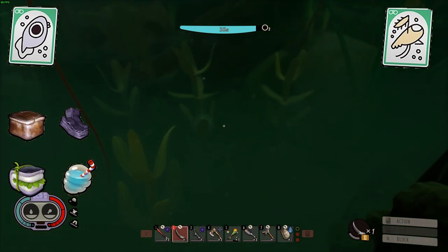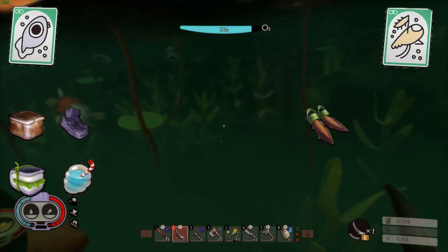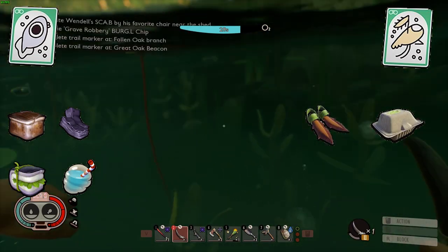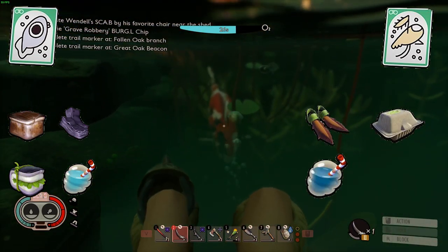The only thing you'll really be making with the water boatman fin are your fin flops when you go into the underwater lab, but you can also create boatman fin soup and the fluid flipper smoothie, both of which increase swim speed.